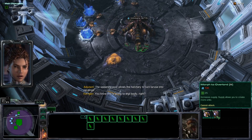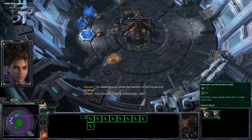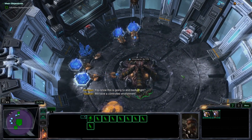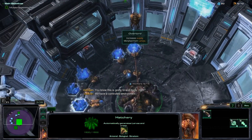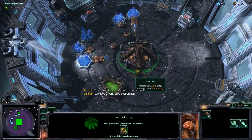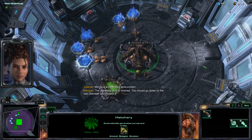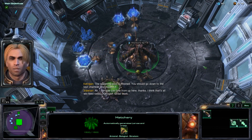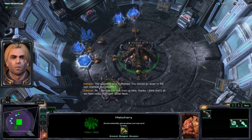The spawning pool allows the hatchery to turn larva into Zerglings. You know this is going to end badly, right? We have a controlled environment. The spawning pool is finished. You should go down to the test chamber and inspect it. I can see just fine from up here, thanks.